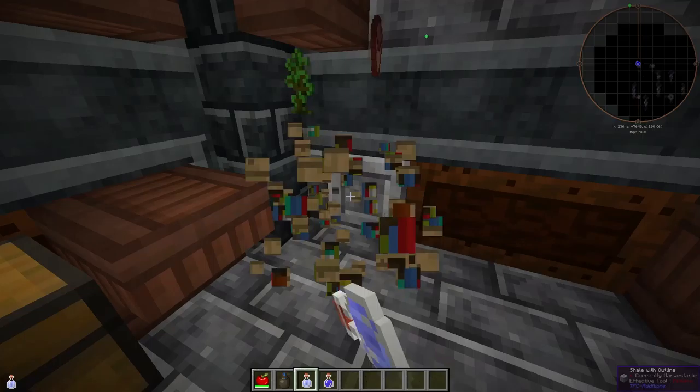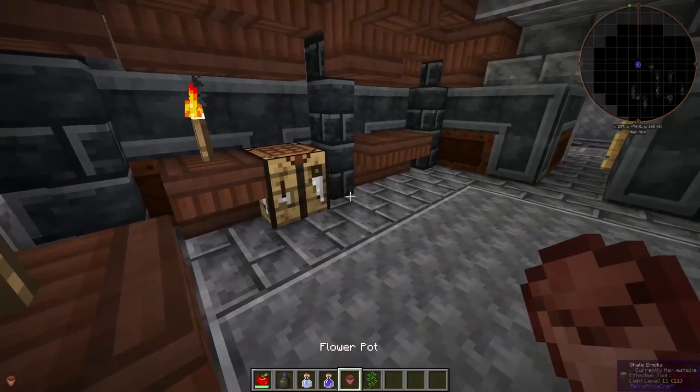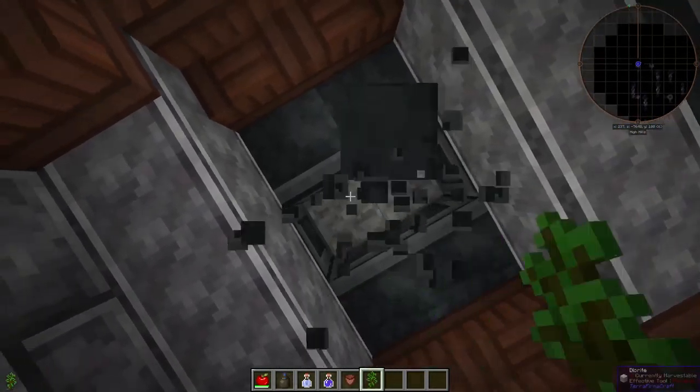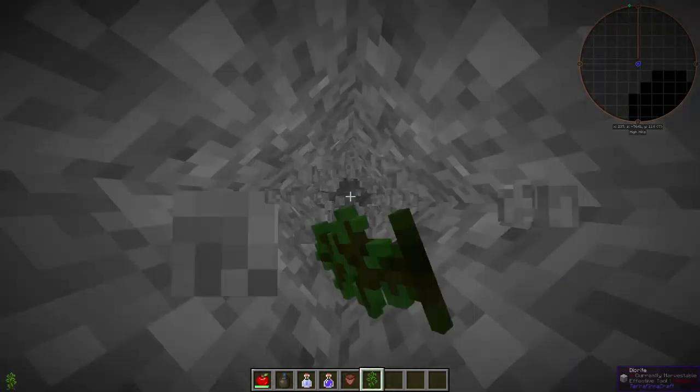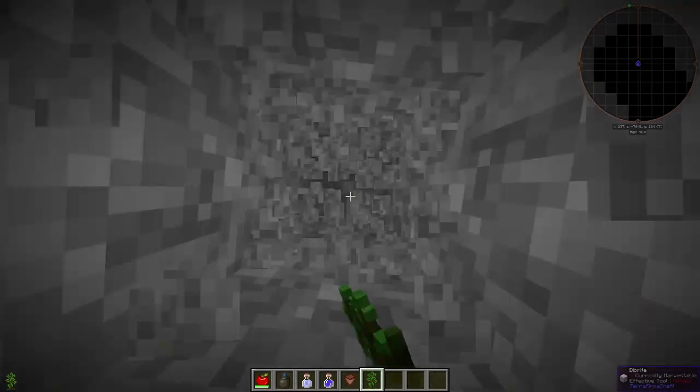There's another one right here, and this is a jungle sapling in it. There we go — so we've got our jungle sapling. If you make it out of the dungeon, obviously you're gonna go back out the front door, but we're doing this for speed's sake.